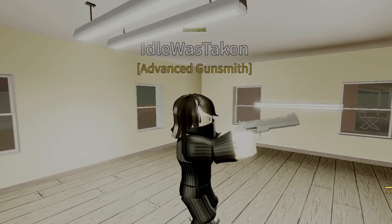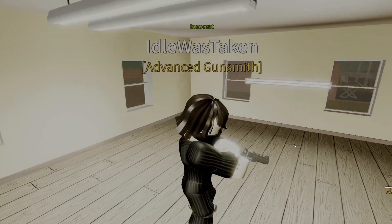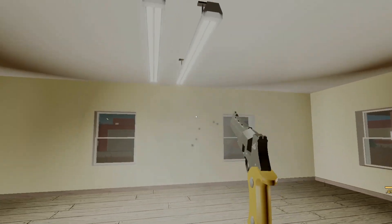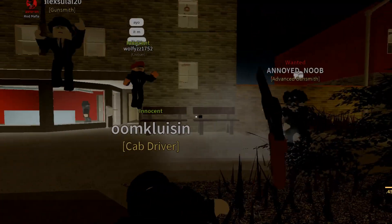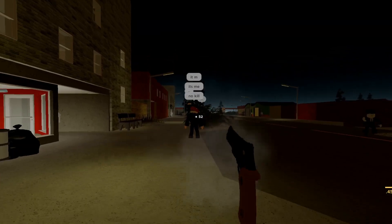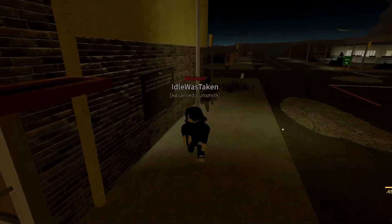The final weapon is the auto revolver, which is priced at $2150. It is not automatic, even though the name suggests that. It is a Mateba 6 in real life, and in-game it is way better than the heavy pistol since its fire rate is faster and its damage is higher than the 5.7s, even though it only holds 6 rounds. Let's try using it on a bunch of noobs.